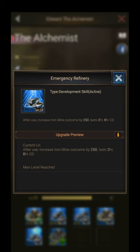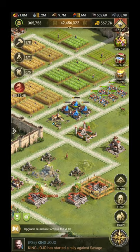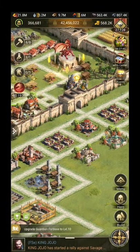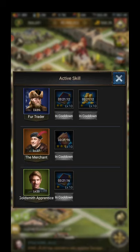The Alchemist - get him tapped up, he's for iron. There's one of the skills. I just used that skill - still one hour 40 minutes remaining. And I have quite a few skills from the mint.